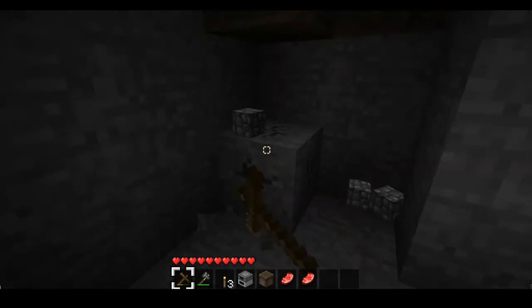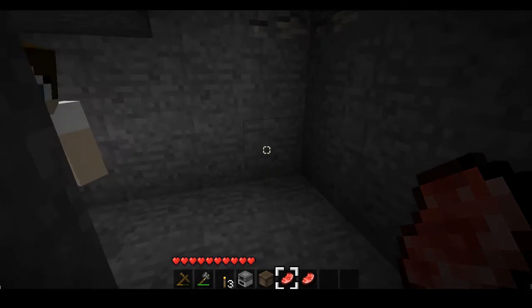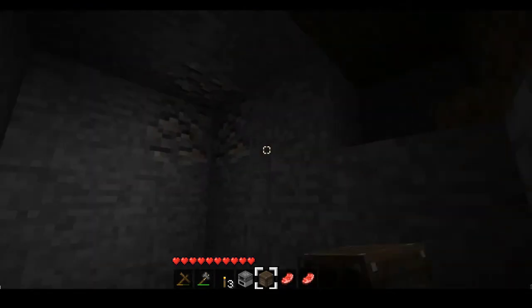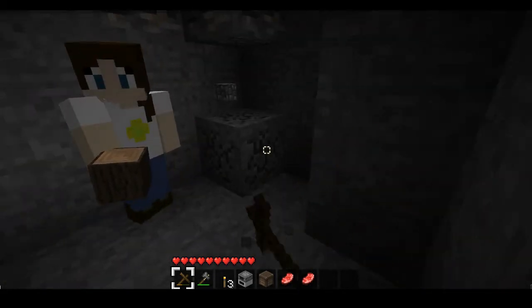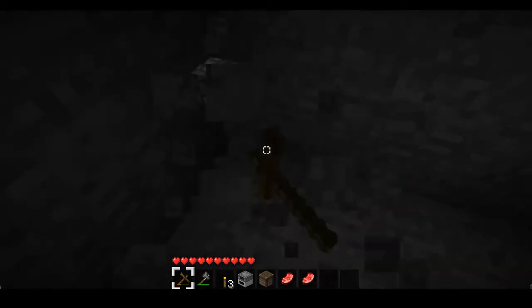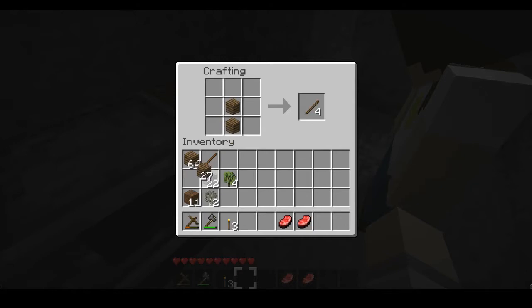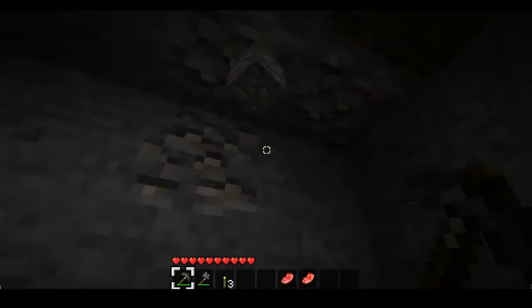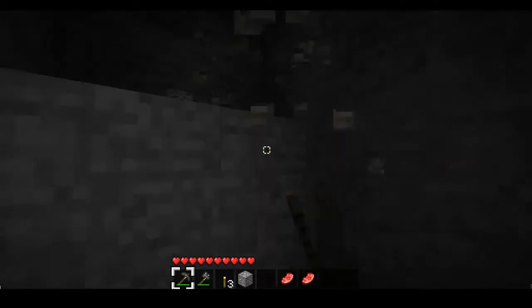There's also gonna be new stuff with swords. You can do critical hits with them, and you can block with them while holding right-click — it only takes away half a heart. I'm not sure about creepers though. There are new ways to fight mobs now. You heard when 1.8 is coming out, right? Yeah, it's the 8th of September — though that might just be a rumor.